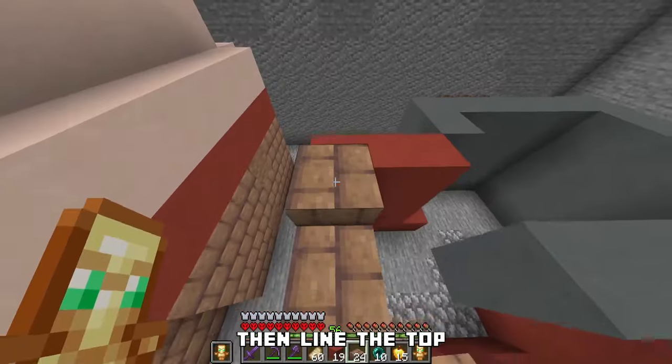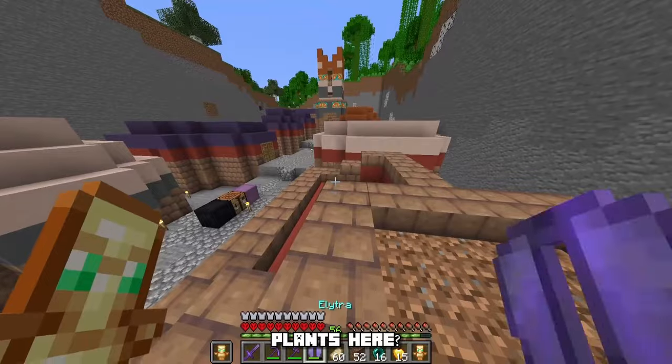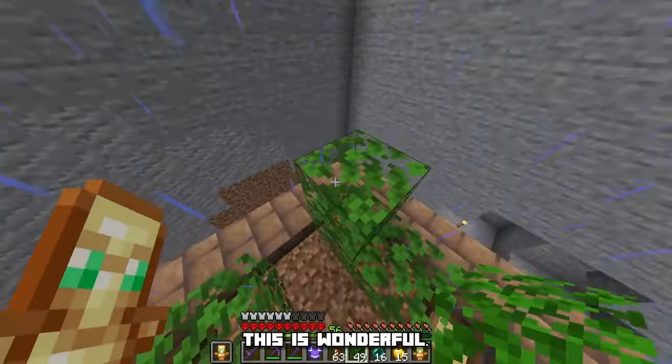So I'll make an outline of a house, then line the top with mud bricks. What if I add the new 1.20 plants here? But now I think it's lacking greenery — yes, this is wonderful.